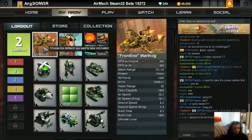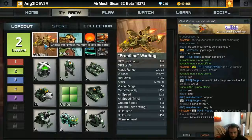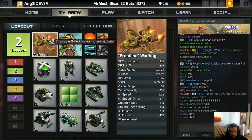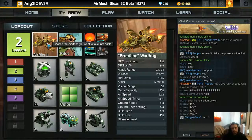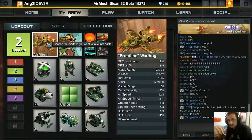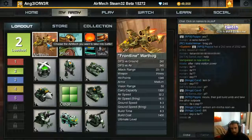Hi everyone, here is Angel of War. I'm gonna talk about the Warthog airmech. I'm gonna choose my favorite skin - this skin is coming from the soundtrack DLC you can download from AirMech. One of the great things about the Warthog is his DPS. On the ground and in the air he does a massive amount of DPS - the best booster ground is 240. This is an airmech with a lot of DPS with his main weapon.